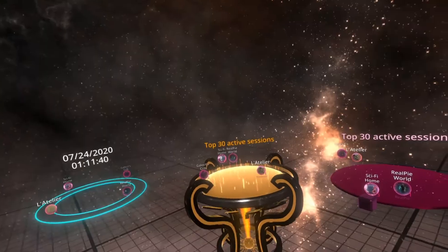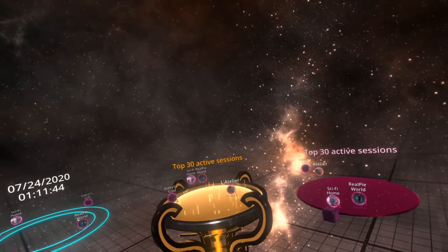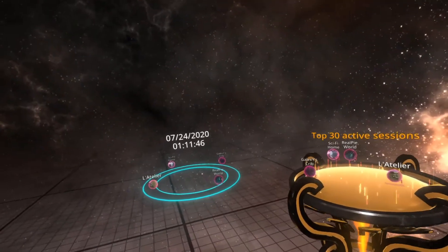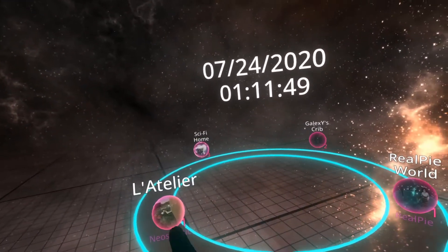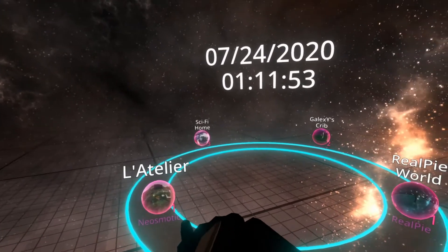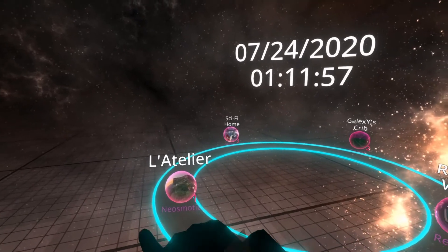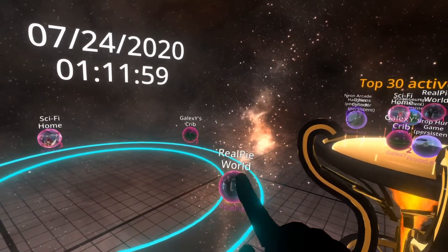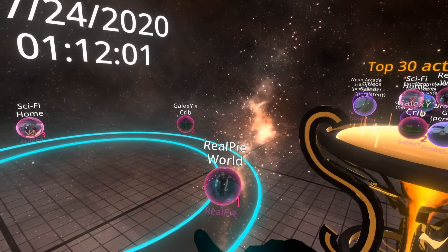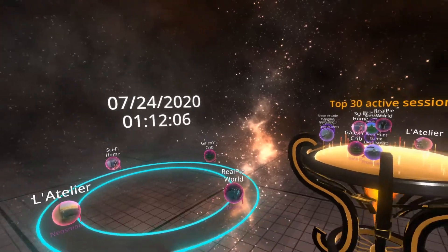You'll see that this has top 30 active sessions on it for all of them, except the community one over here. What this means is it's showing you the active sessions. If you look for a pink outlined world — here is a pink one — you'll see that it has one person in it. That's the number to the right, and Neosmotic is hosting it. Over here we have RealPie's world with one user in it, and RealPie is hosting it. Over there is Galaxy's crib with two people inside it, hosted by Galaxy.